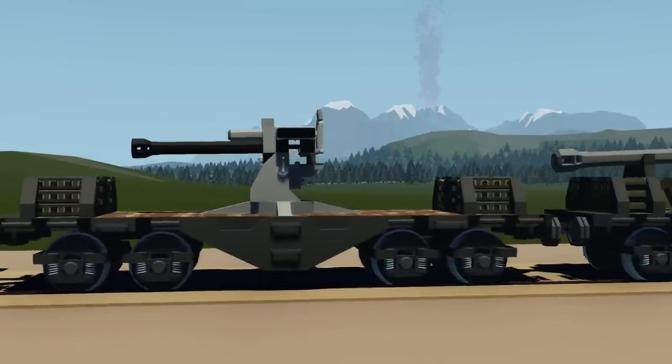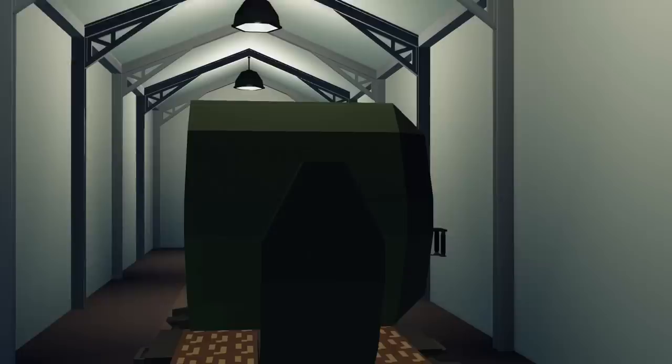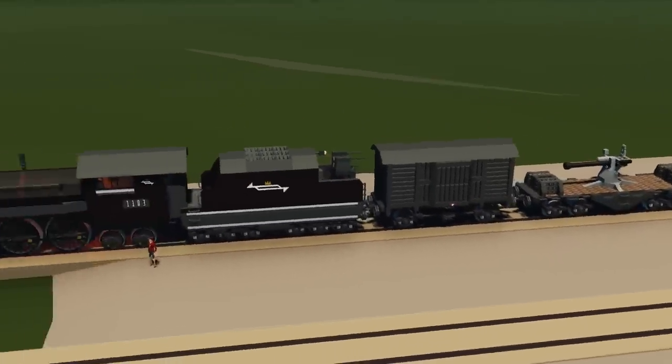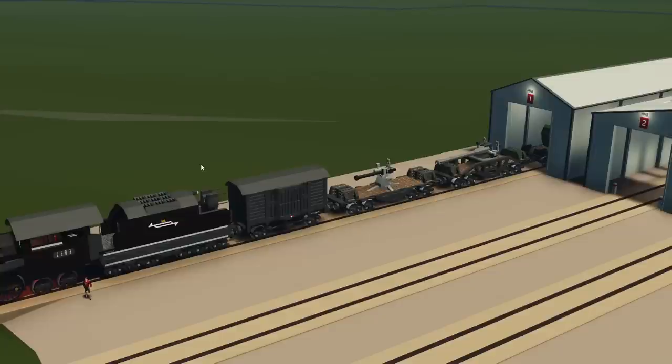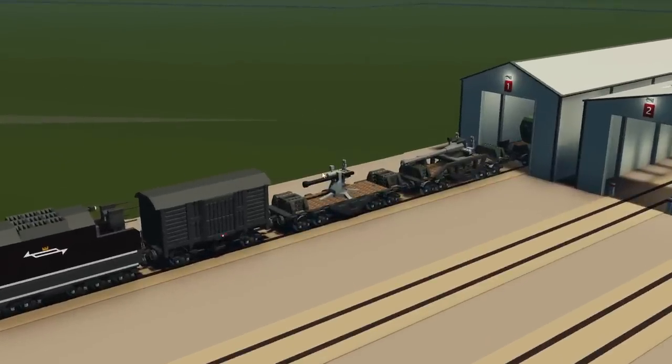If we go backwards we have our flat gun, and further back we have our artillery gun, and behind that we have our searchlight on the rear. What we're going to do today is what a bunch of you guys actually wanted to see, which is a troop transport carriage. So that's what we're going to do today — a troop transport carriage. Let's do it.